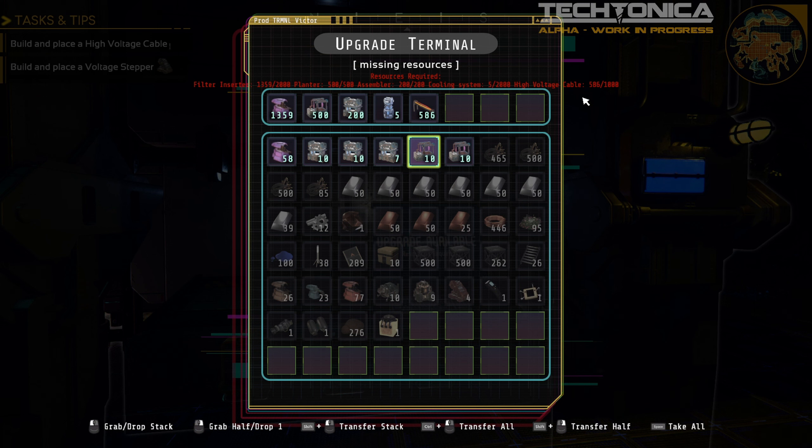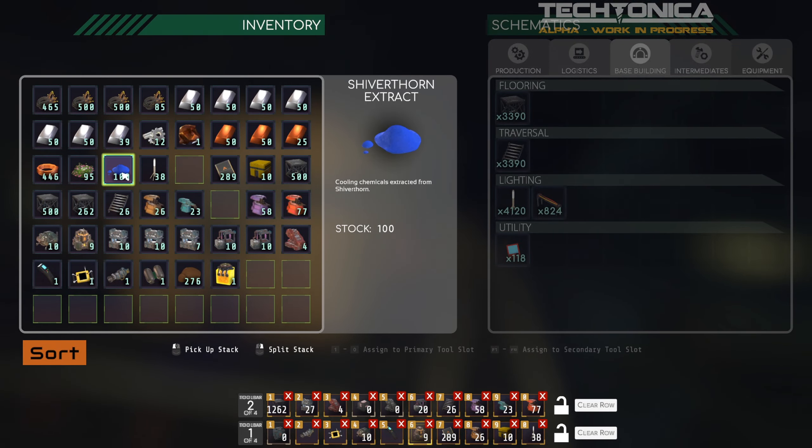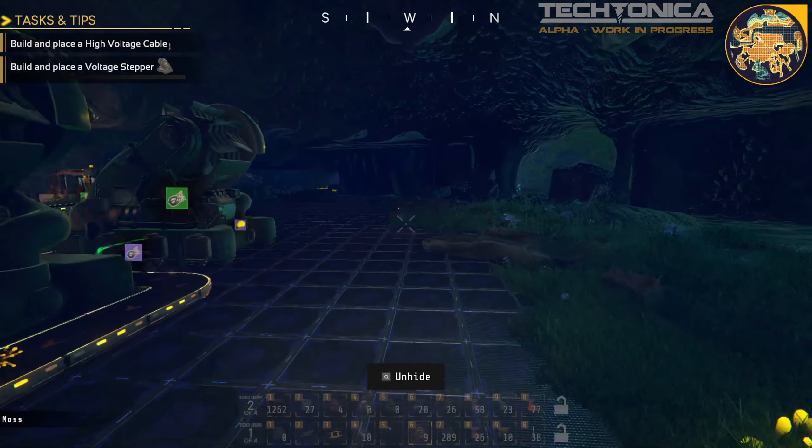Maybe we can set up a temporary production run on the high voltage cable. I was making some of this by hand between episodes, but you have to listen to the crafting click over and over again. I think we could just throw some plant matter and some cable into a hopper and make this in an assembler. Our main focus last episode and this episode is going to be the cooling systems — there are 2,000 of those needed. We're in the process of setting up production of the shiver thorn extract.